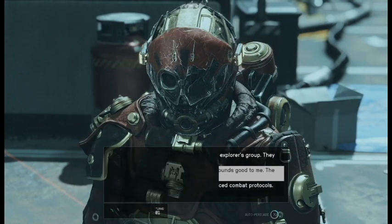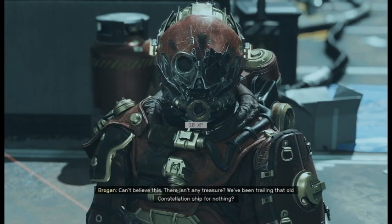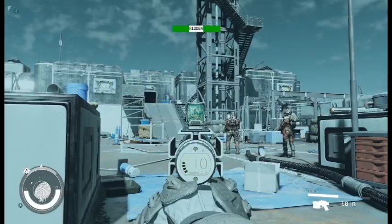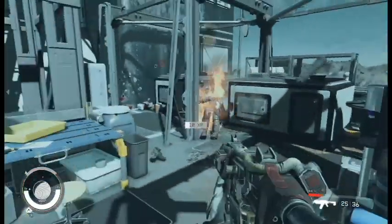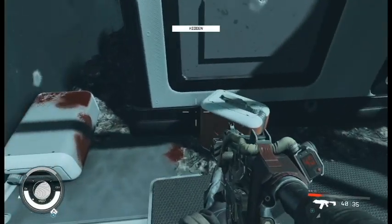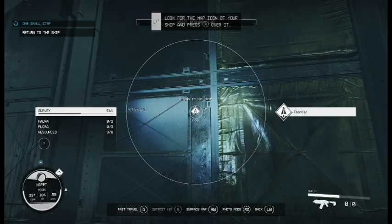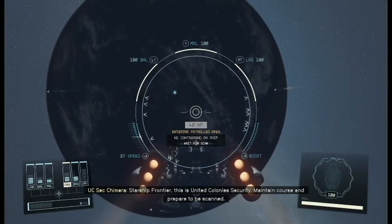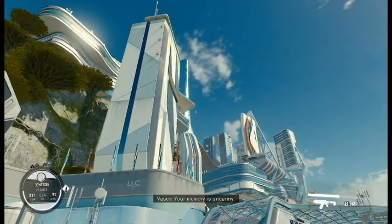Luckily I won the challenge and no violence was necessary. Actually, let me rephrase that — I won the challenge and violence was optional. With more blood spilled for a bit more experience, I gathered some new toys, got a rare helmet, and fast travelled back to my ship. With the pirates taken care of, we could now safely travel to Constellation. What's in store for us there? We're going to find out next time on Starfield.